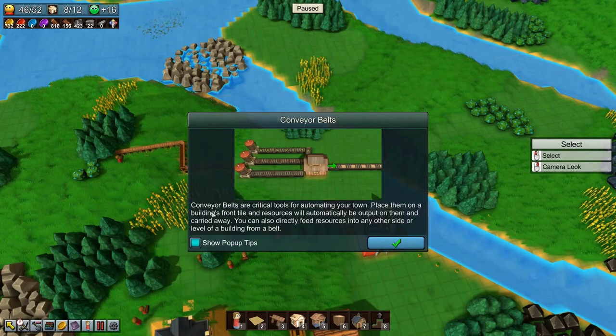Conveyor belts are critical tools for automating your town. Place them on a building's front tile and resources will automatically be output on them and carried away. You can also directly feed resources into any other side or level of a building from a belt. Alright, sounds good!